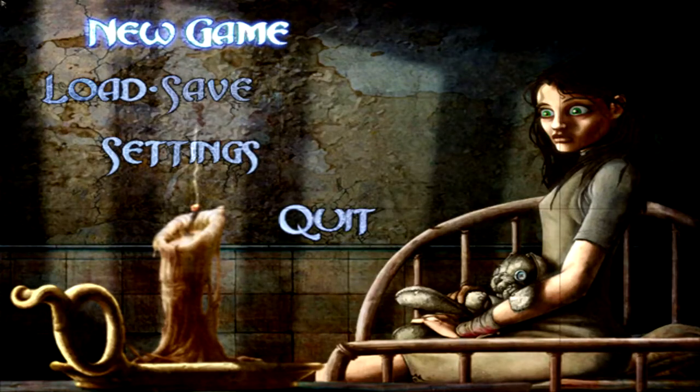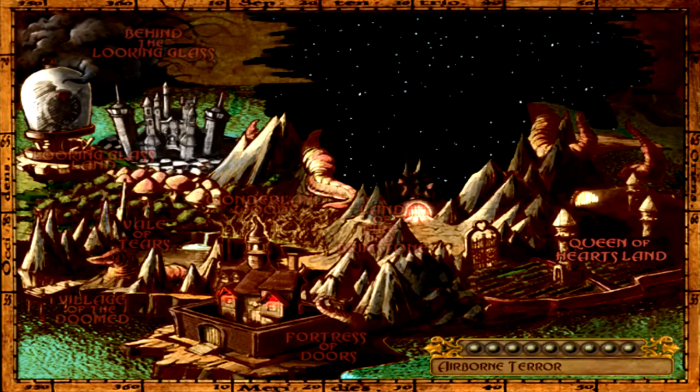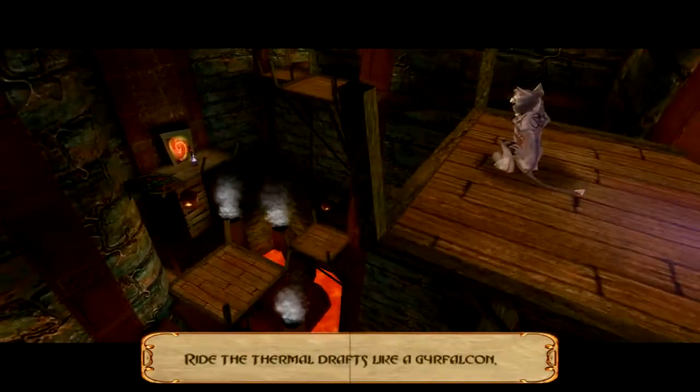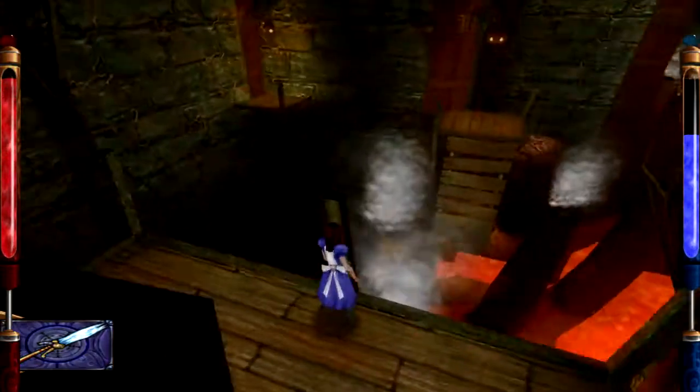Hey guys, Shadefire here again. This is episode 28 of Let's Play American McGee's Alice. We're currently on Airborne Terror. So after that not exactly enjoyable maze level, I'm curious what they're going to throw at us next. A platforming level with lava — this should be interesting.